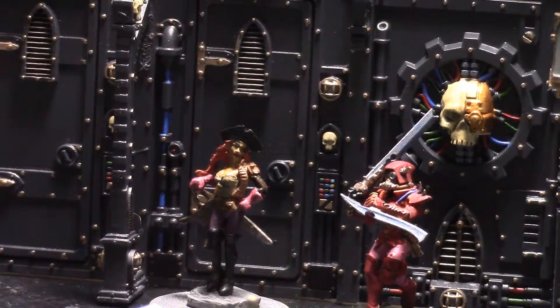An Inferno Pistol is a Meltagun Pistol — a Melta Pistol. Very short range. And a Null Rod. Now that is something we haven't heard before. The Null Rod is a melee weapon — Range dash, Strength user, AP-3. So this would be Strength 3, AP-3. The AP is good; the Strength is not that great.